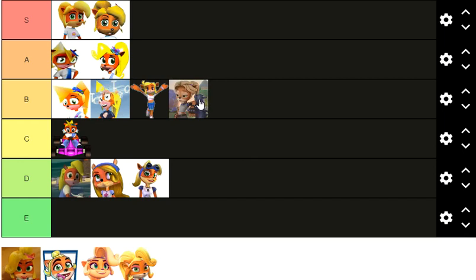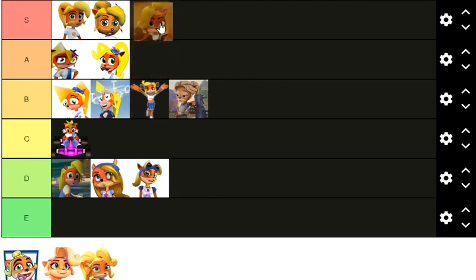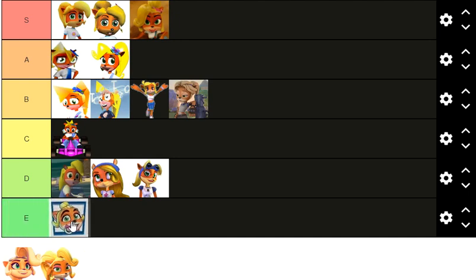It's a shame we never got to see her in a game. And then that brings us to the Insane Trilogy and Nitro-Fueled — easily in S tier. Twinsanity, Tag Team Racing, Nitro-Fueled. And then this one — Baby Coco. Baby Coco and Baby Crash are probably my least favorite characters in the entirety of the franchise. I think she's ugly; I don't think that is cute at all. She is the first E tier — Baby Coco is ugly.